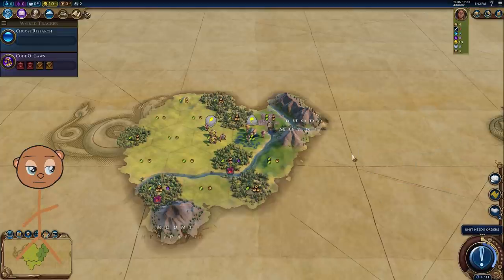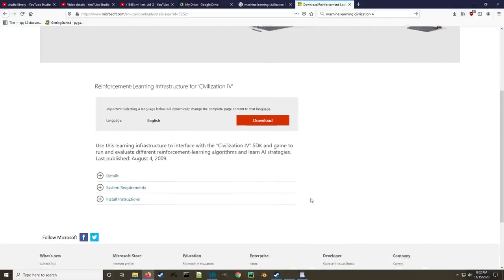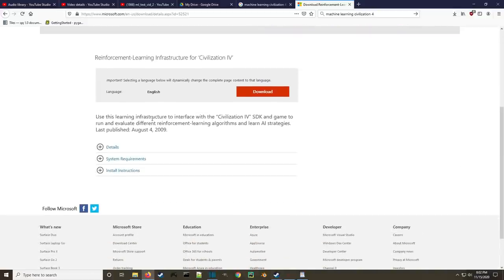Putting machine learning into Civilization VI is not a new idea — machine learning is pretty much put into everything. You can even download the reinforcement learning infrastructure for Civilization IV to interface with the Civilization IV SDK and game, to run and evaluate different reinforcement learning algorithms and learn AI strategies.